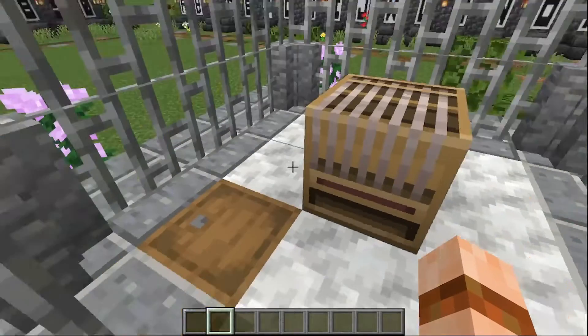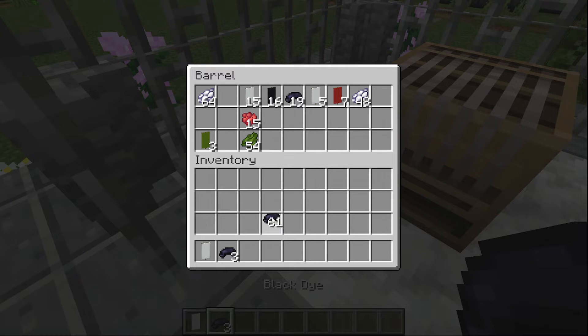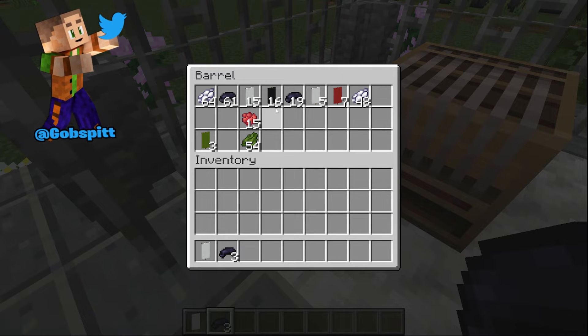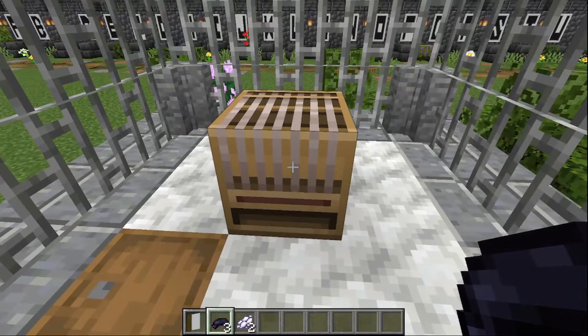Now to do the number one banner, you're going to need a banner in the base colour that you want to do. You're going to need three dyes in the colour that you want the lettering to be in, and you're going to need two dyes in the base colour of the banner. You need a loom as well.